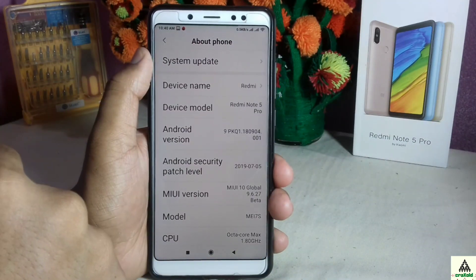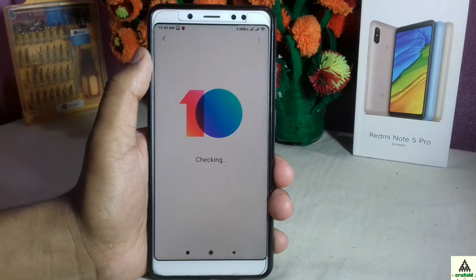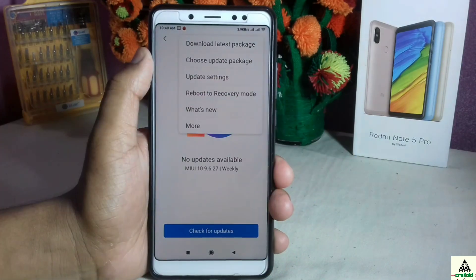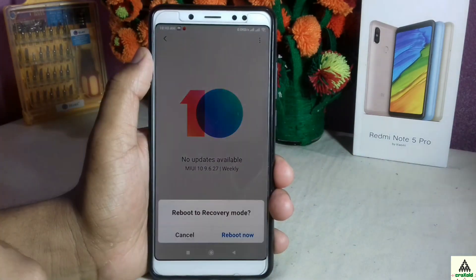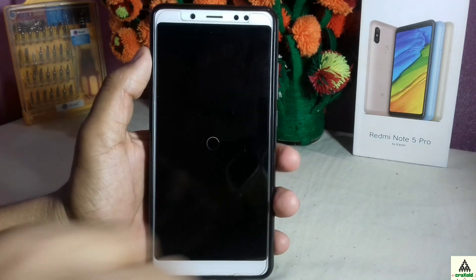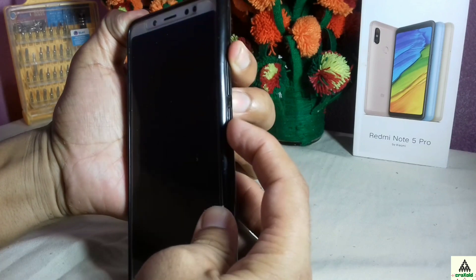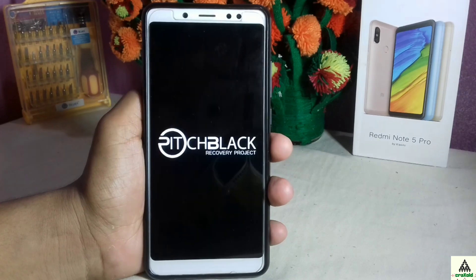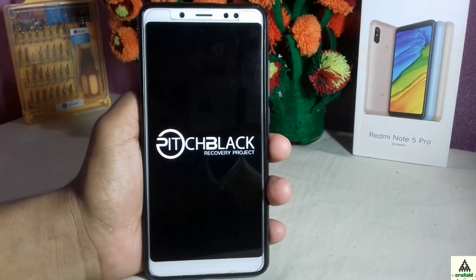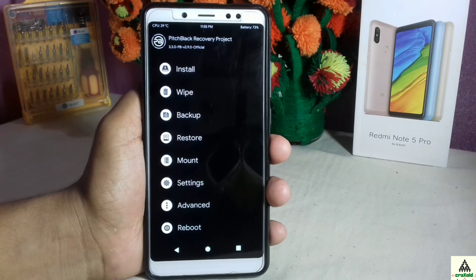To go to recovery mode, go to the About Phone section, click on System Update, tap the three-dot menu, and select 'Reboot to Recovery Mode,' then click Reboot Now. Your phone will reboot to custom recovery mode. Alternatively, you can press the Power button and Volume Up button simultaneously to be redirected to custom recovery mode. I have installed the latest custom recovery PBRP on my Xiaomi Redmi Note 5 Pro — as you can see, we are in custom recovery PBRP mode right now.